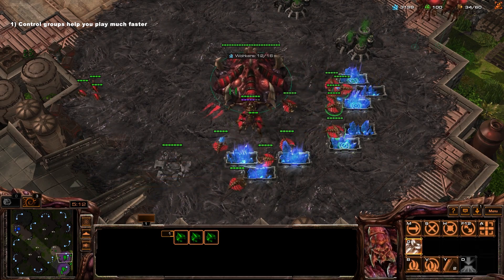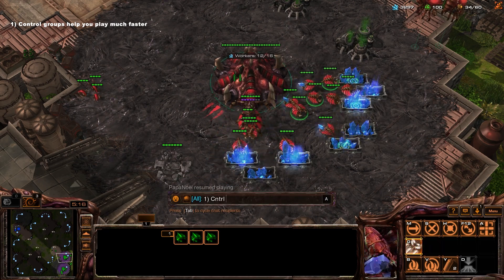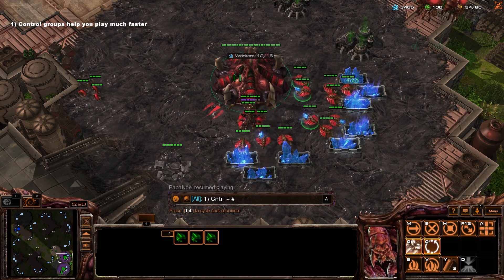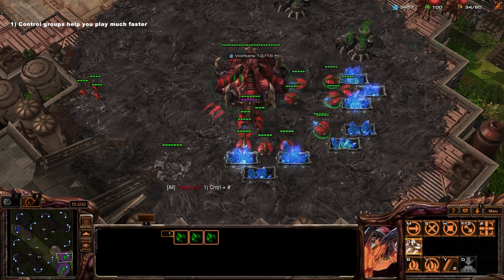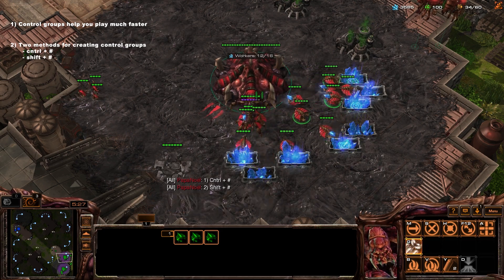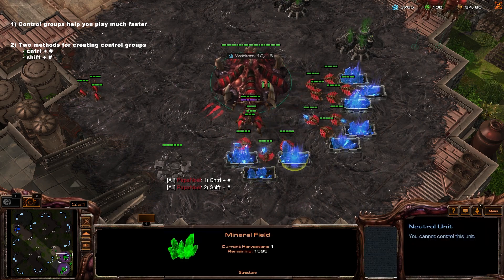So let's learn how to do it. There are two main methods you want to learn as a beginner: Control plus a number — the number being any number you set these to — and Shift plus a number. They do slightly different things, but you're going to want to learn both.